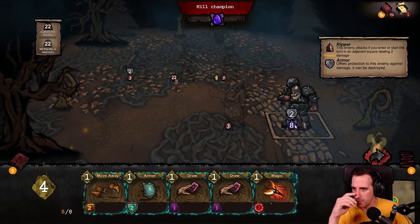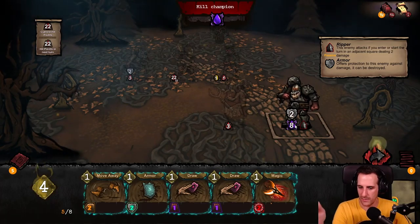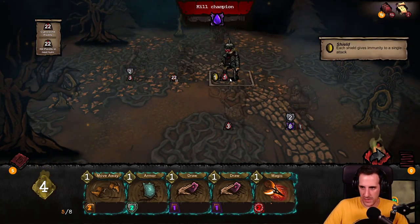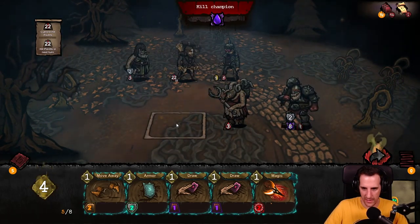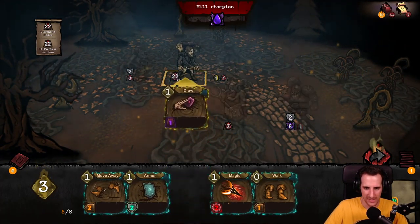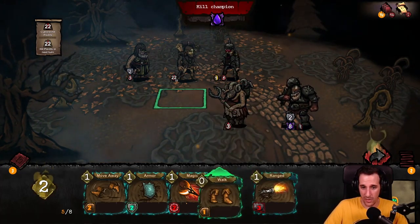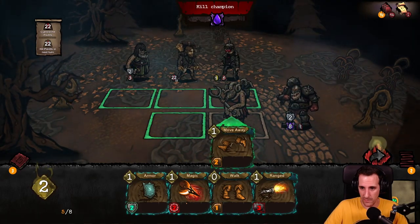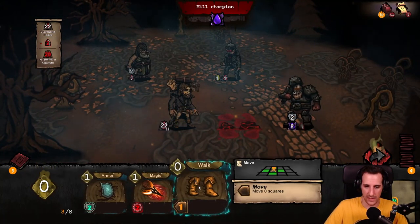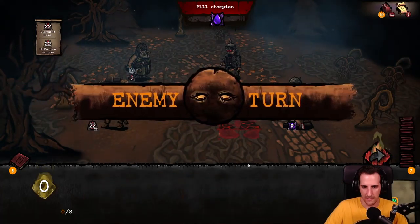He has this Ripper thing — enemy attacks if you enter or start a turn in an adjacent square, so if I go there it instantly gives me two damage. I can do a single attack, but this guy's immune for one attack. I can't kill one because I don't have enough damage. Range three so I can kill this one — it's horizontal. I forgot I can walk and move away to here and kill this one right. I can also walk further back, which might not be a bad idea, and I'll still have the horizontal to hit him.